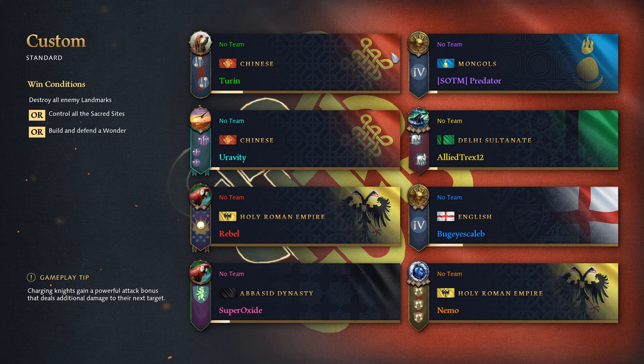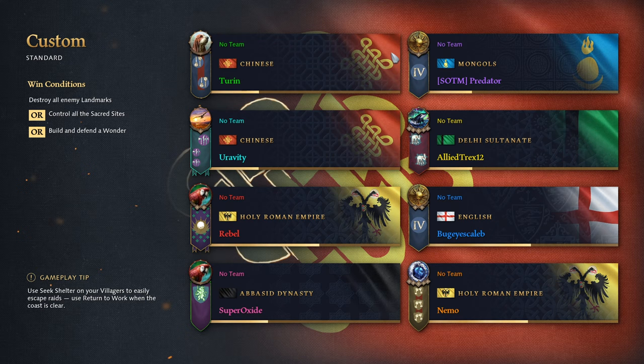We finally got a good save at FFA — sign me up! We got the Chinese baby. I always get a bastard — I deserve this. This is going to put a little bit of a target on my head since I'm Chinese, but we also have another Chinese player, an English player, some Holy Romans. There are a lot of very powerful FFA civs in here.